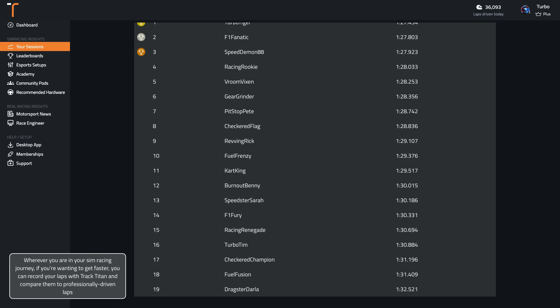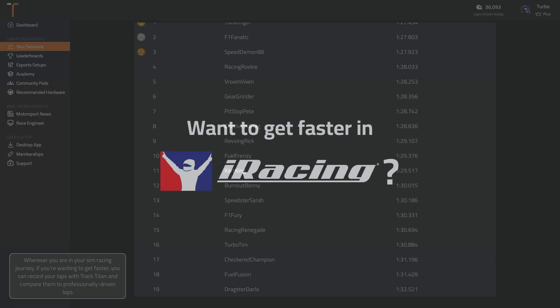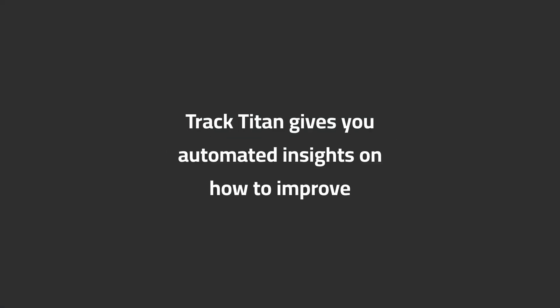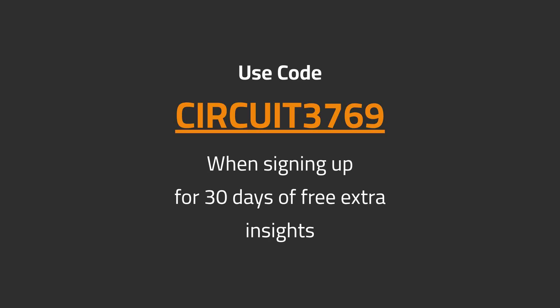Wherever you are in your sim racing journey, if you're wanting to get faster, you can record your laps with Track Titan and compare them to professionally driven laps. Want to get faster in iRacing? Track Titan gives you automated insights on how to improve. Use code CIRCUIT3769 when signing up for 30 days of free extra insights.